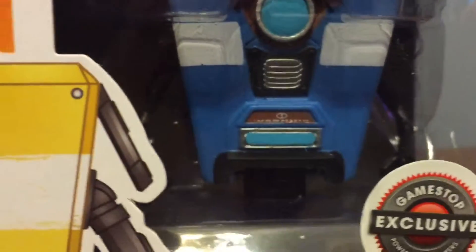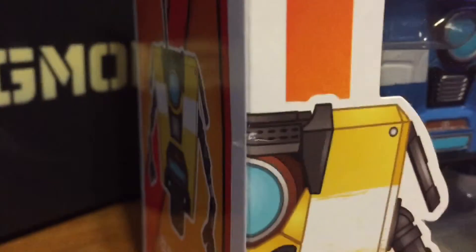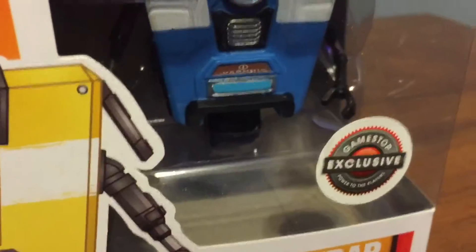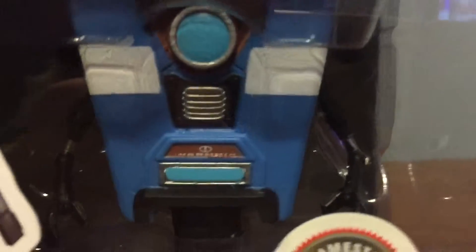It looks big but it's actually pretty small to be honest. I think the other regular Claptraps come in that color — the yellow and white. I don't know if this blue and white one is anything special or not, but it looks pretty darn cool and I thought I'd just share the little review with you today.